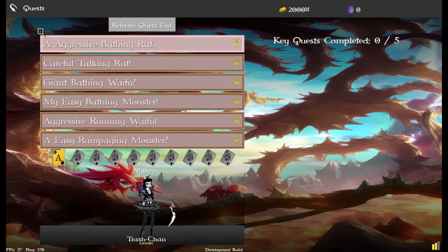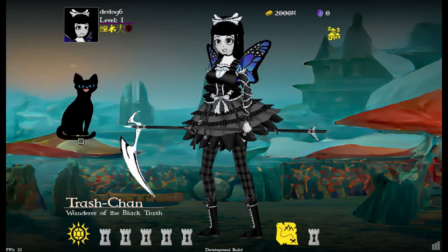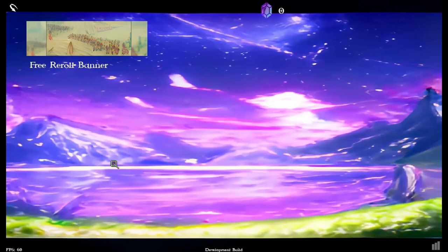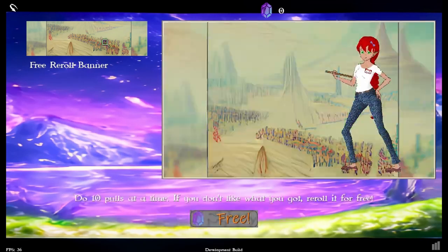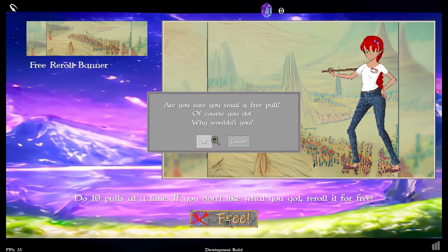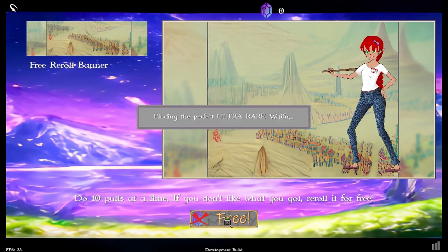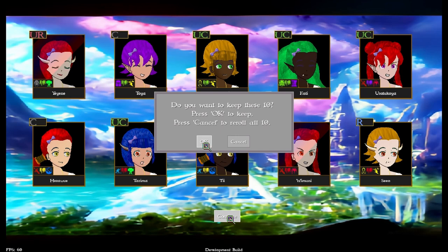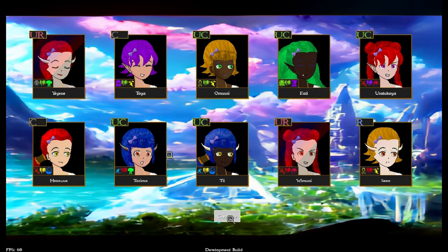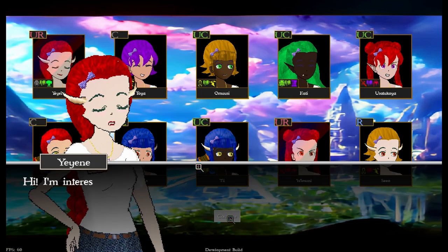So now I have proper checks for story mode. We're going to do our free pull to get our ultra rare waifu.